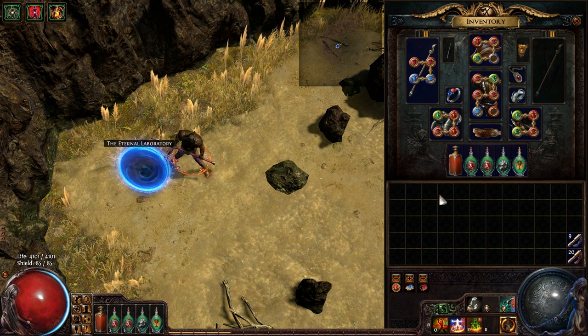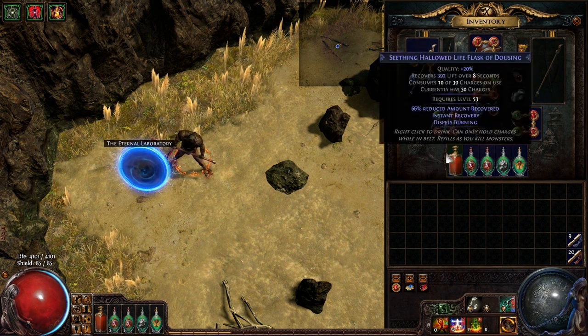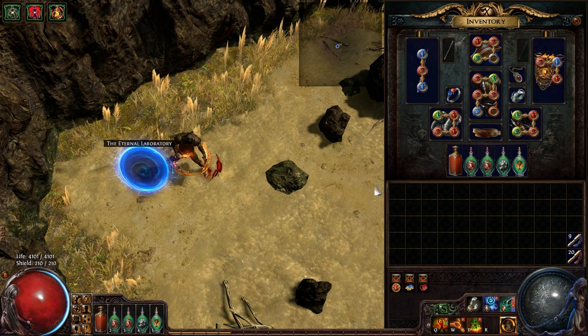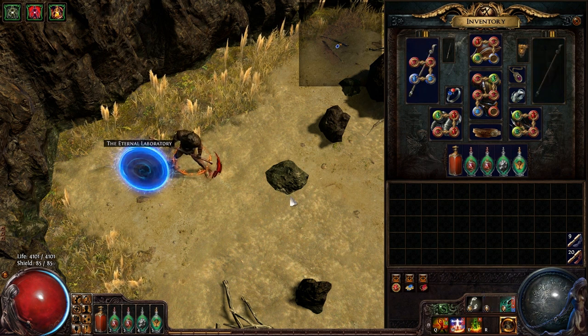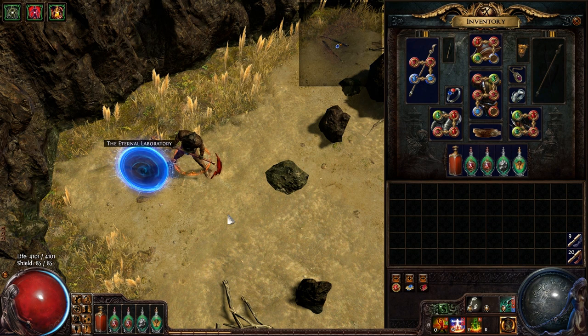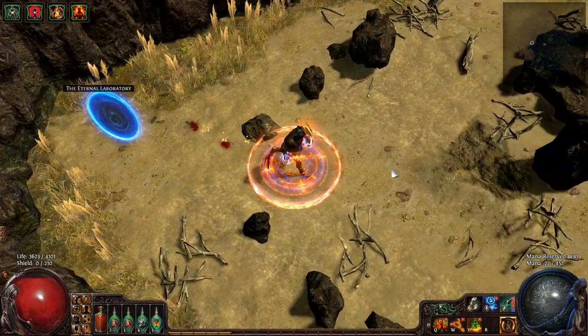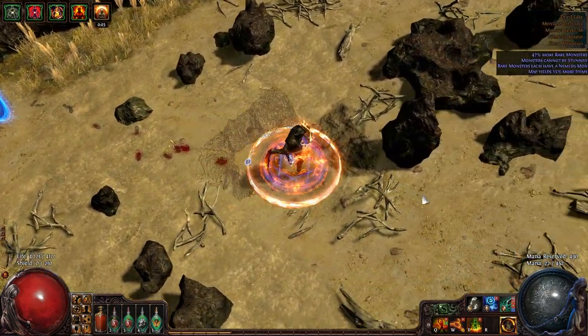When you cast Righteous Fire, it takes all the benefits of the Searing Touch — the more burning damage, fire damage, spell damage — and applies it to the damage-over-time aura around me. You can also use a sword called Brightbeak, which gives a hundred percent more spell damage when you're on low life. I don't do that because I don't want to be on low life when I'm in an area, because when I recast it, being on low life means I'm probably going to die if something jumps on me.